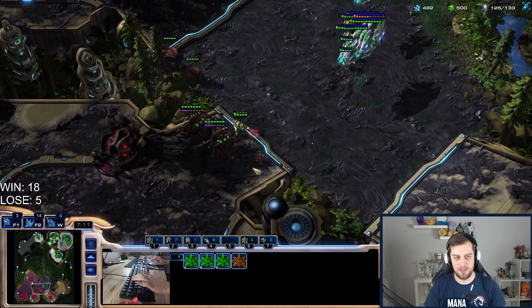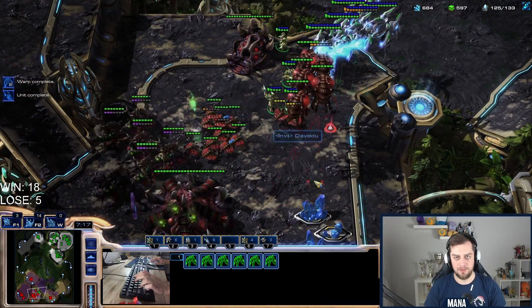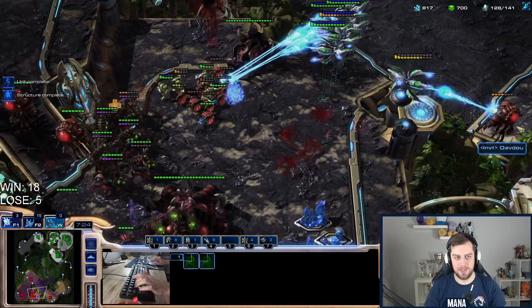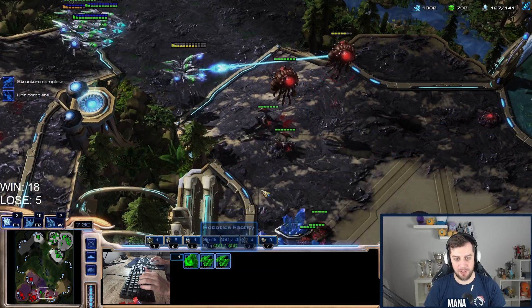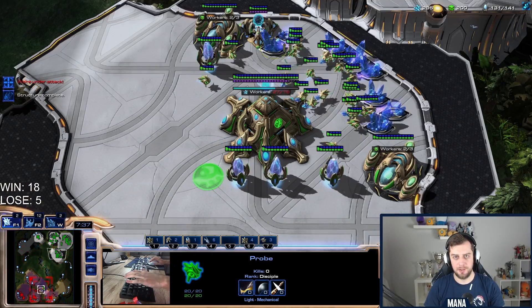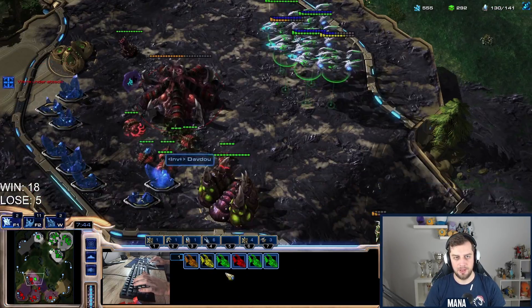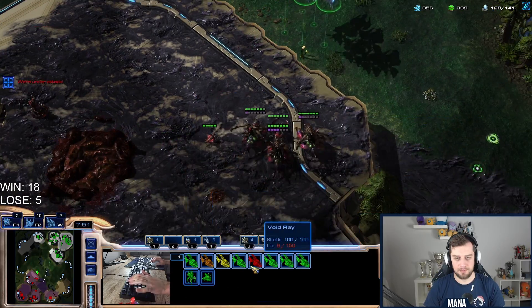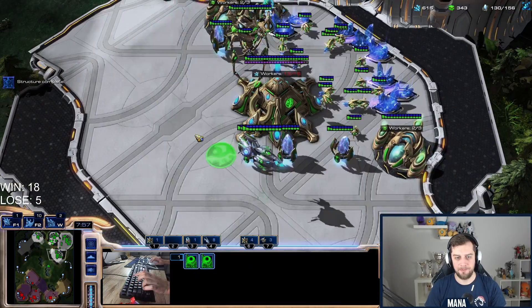He has no ground units at all — we can maybe kill the queens here. Three overlords spotted — I need to put pressure because he's definitely going for spire. There are the roaches! This is what I was talking about. I'll make a fleet beacon in the meantime, plus one armor, and charge. Transfer probes to the fourth base — very successful harassment. This is exactly what we needed.